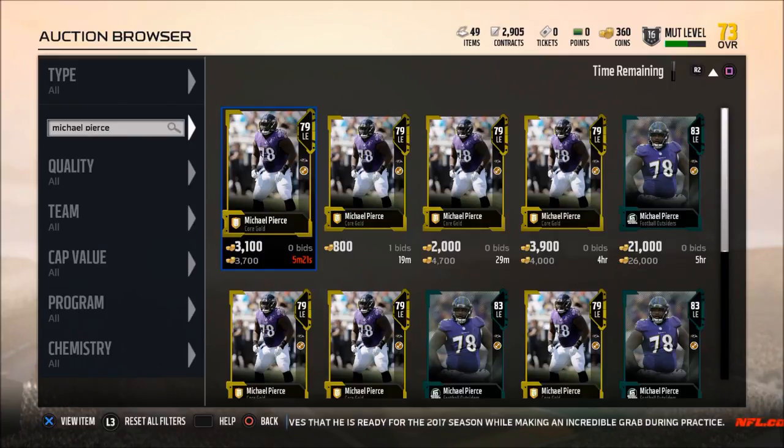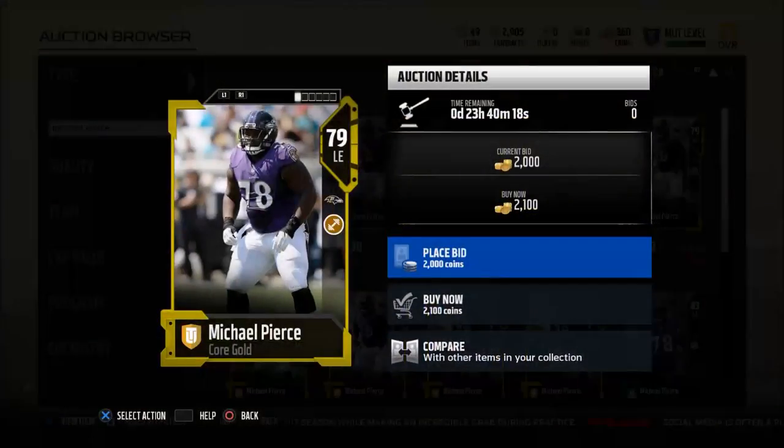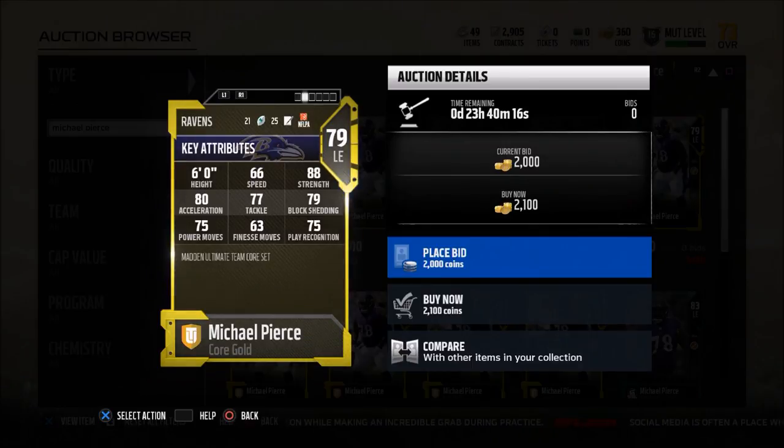Let's take a look at this budget player. His name is Michael Pierce. Now I know he's listed as a left end, but he's actually my nose tackle. He's going for about 2000 coins. The key stats: he's got 88 strength, 80 acceleration, 75 power move, 77 tackle, and 79 block shed. I think this guy is your guy this season for a nose tackle, at least starting out. If you're looking to save some coins on your defense, check out this Michael Pierce card.